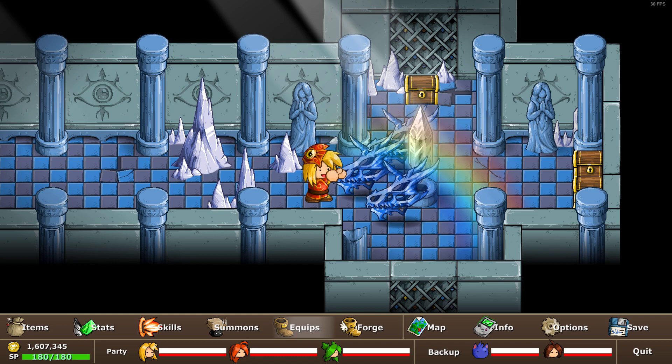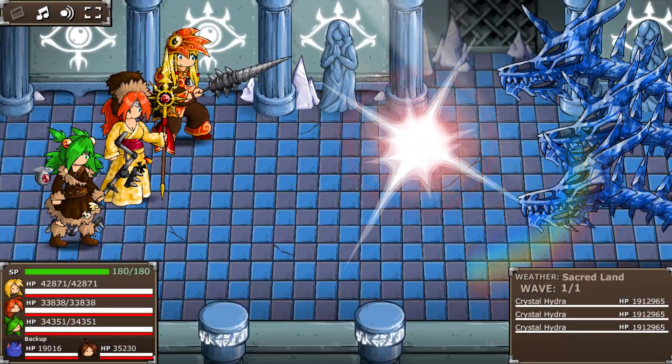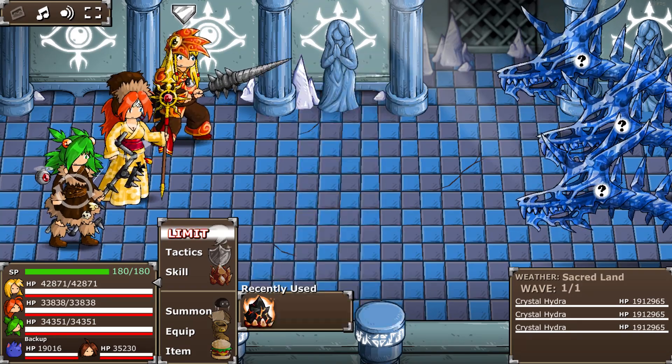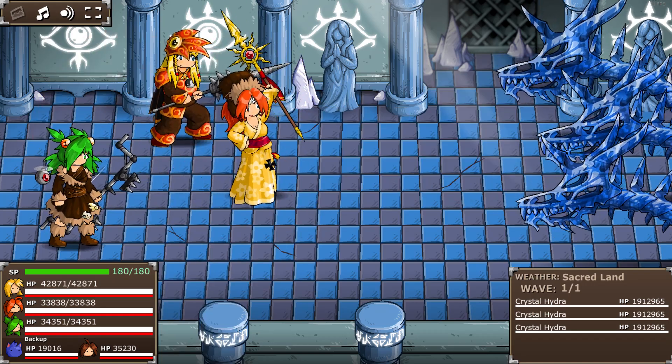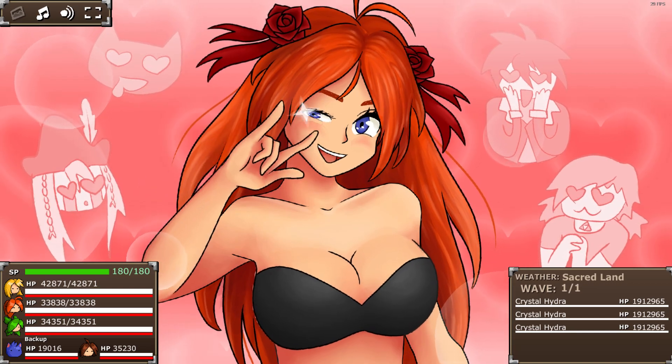If you just one-hit them they basically give you a higher limit break in one shot, so that works in our favor. Let's begin the Crystal Hydra fight — let's see what this battle is all about. You can't lower their evade. Well, we know what we're starting with. Good old Seventh Heaven.